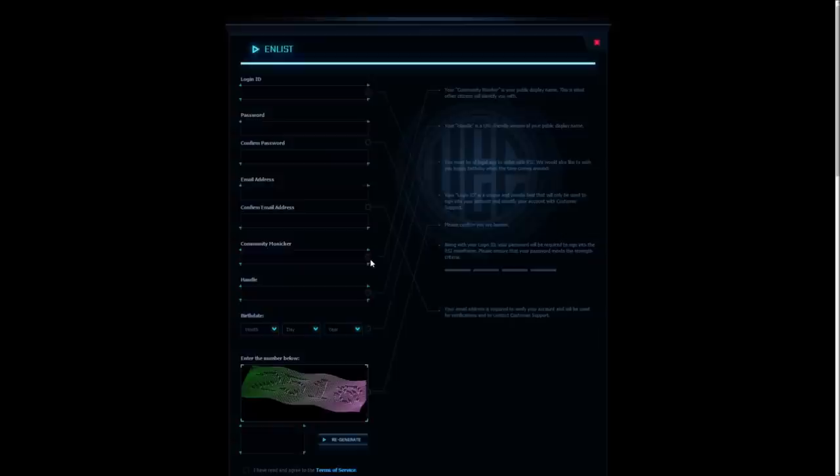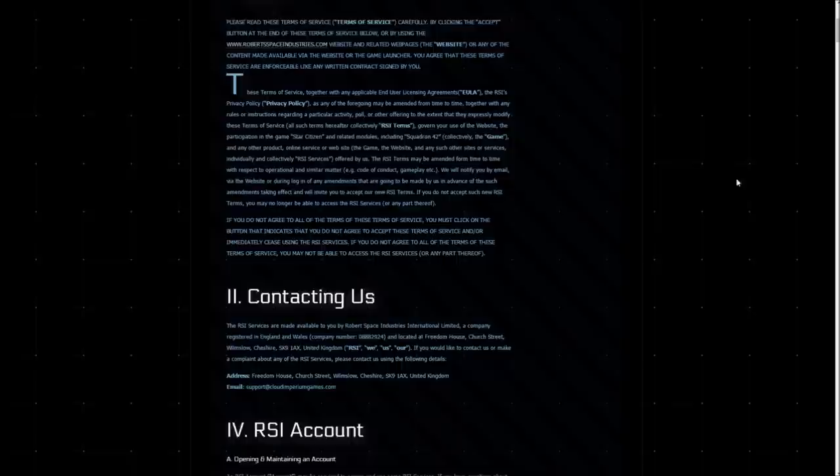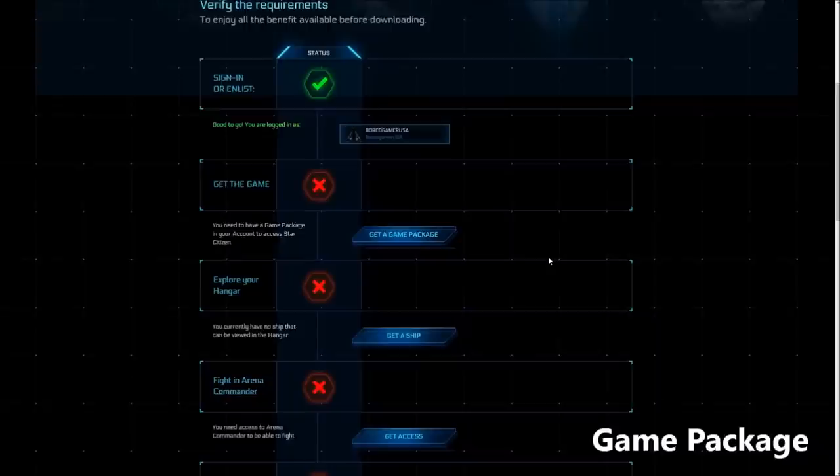Your Community Moniker is how other citizens will identify you on the forums. Your Handle is your URL-friendly name — it links to your profile and is used in game to add you as a friend or to invite you to games. Your moniker and handle can be the same, but your login ID must be different. It's always worth checking the terms of service to make sure you're happy.